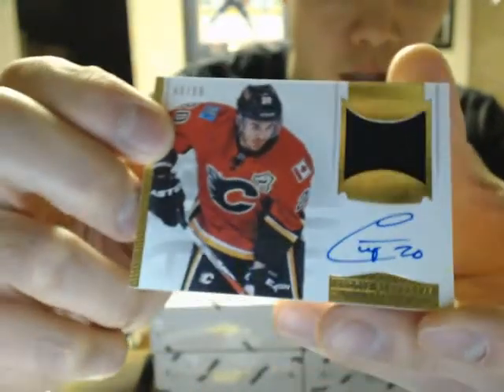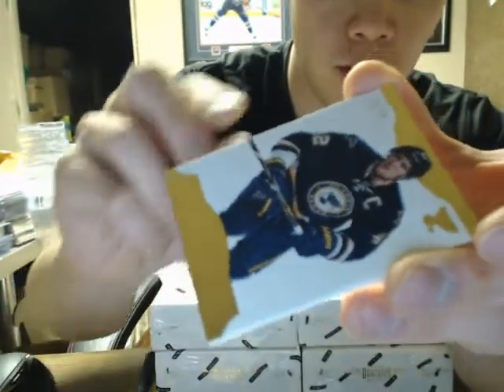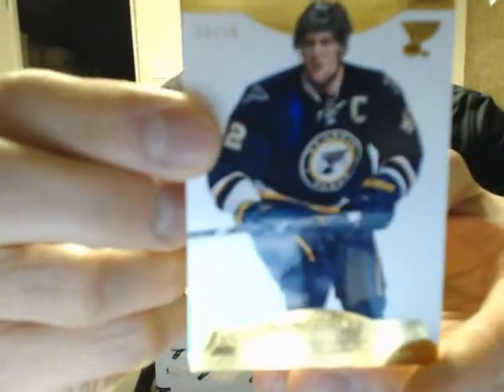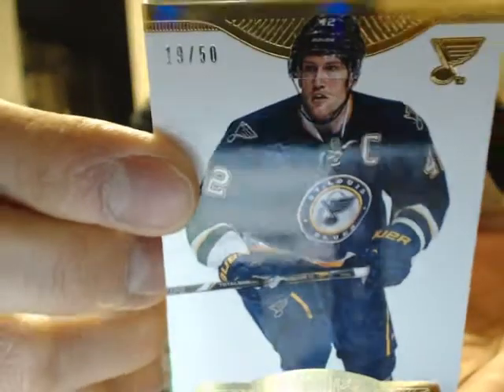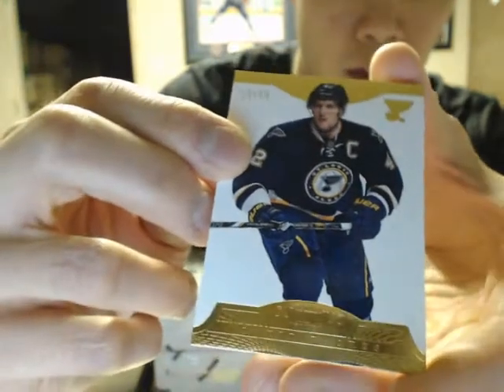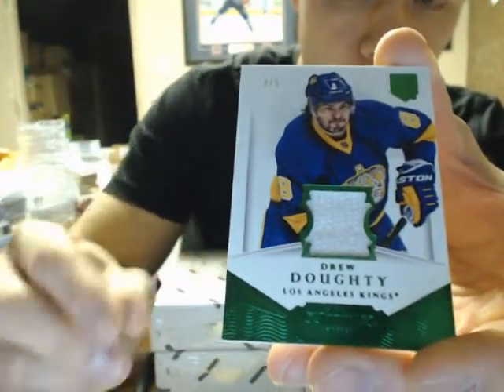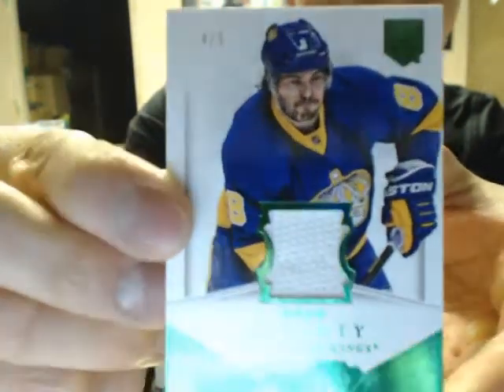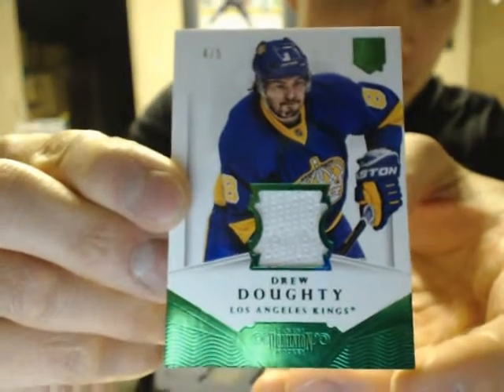Curtis Glencross. Base Gold of David Backus, out of 50. And a Fight Strap Gold of Drew Doughty, number 4 of 5 — case hit. Nice box there.